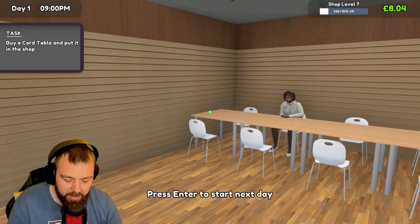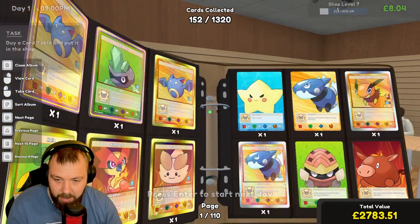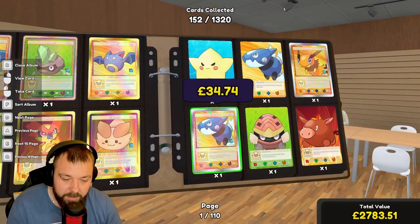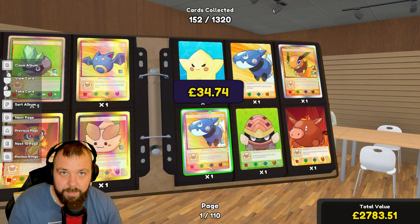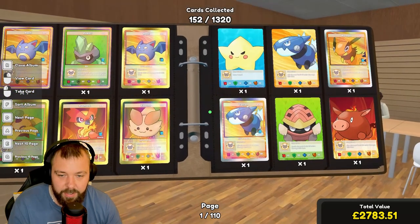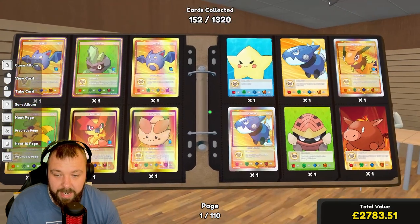What I should have done is buy a small cabinet to stock card sleeves. We need to purchase a license first — they're £19.60. We might earn a little money and start selling card sleeves. For now we'll end the day. But first, let's open our album and see what cards we have. In the bottom right corner — total value. I also moved the camera so you can see the card values. We have £2,783 in our album.